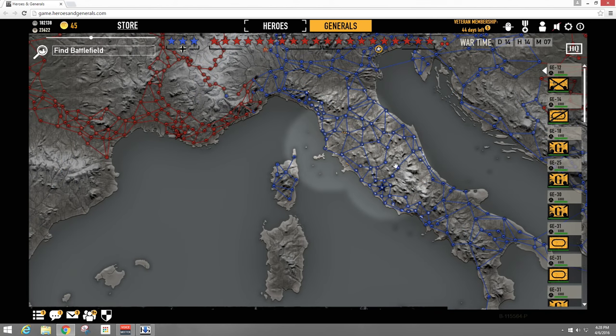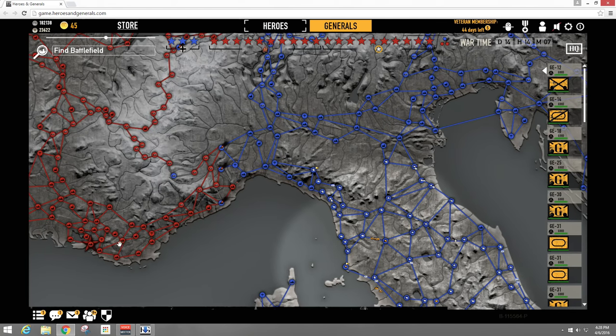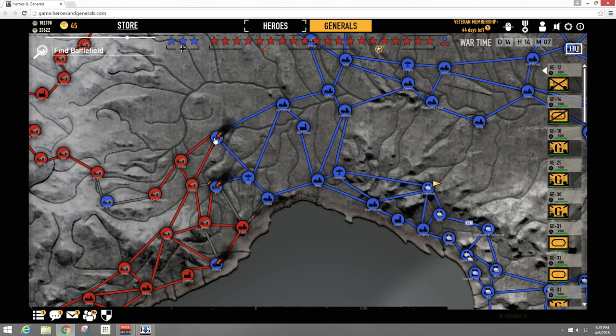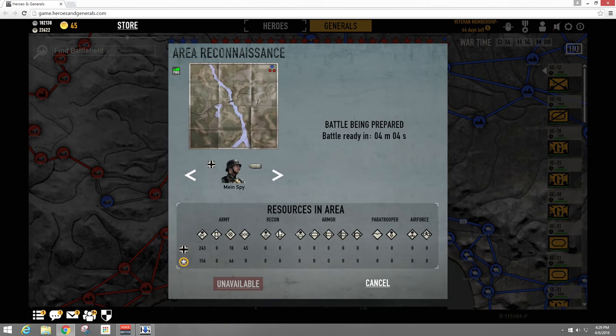When paratroopers deploy into a battle — whether they win or lose — once the battle is over, the foot troops from the squad will be near that battle pushed back one city, while the airplanes go back to the nearest airport. To have your paratroopers ready to jump again, you have to move those foot troops back to the airplanes. Now you have to decide where to attack. I'm heading toward Marseille since the Americans are pushing hard into Italy. Before sending men in, zoom in and click each active battle to see how many friendly and enemy troops are there.